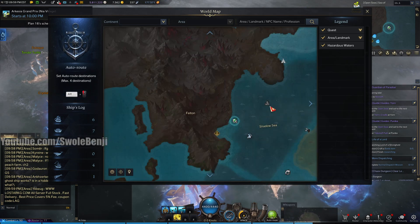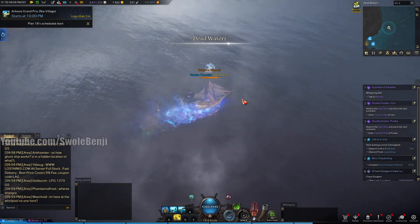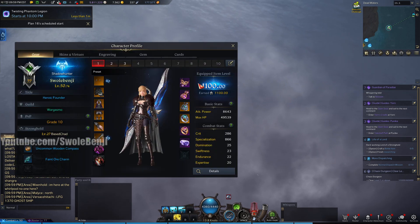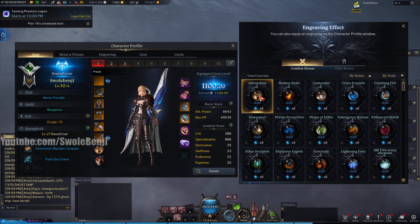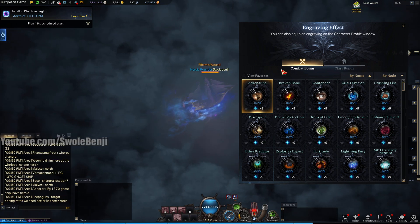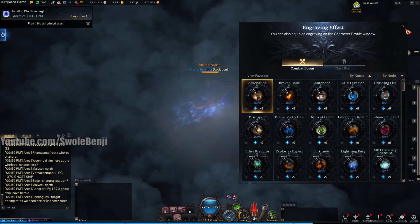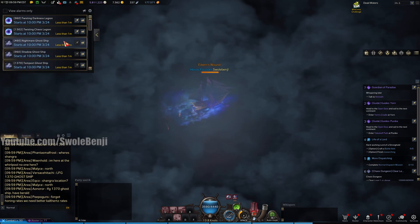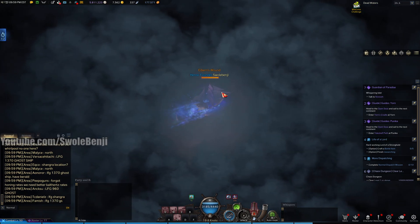We're going to go ahead and sail now to the Ghost Ship. We have the E-Burn's Wound, and we're going to get massively buffed — this Ghost Ship fight is going to be pretty easy. I'm using a 1100 Gearscore Shadow Hunter, and let's fix our engravings so they are 3 out of 3. We have the proper stats, which should be spec crit. We are all set to do the Ghost Ship, which starts in less than 1 minute according to the compass. I'm going to show off just how powerful this ship is going to make us.